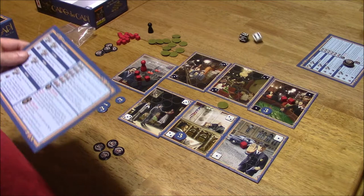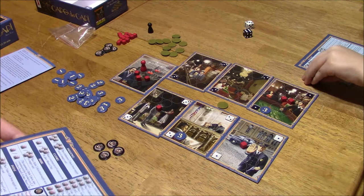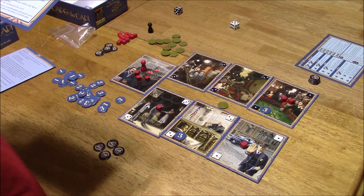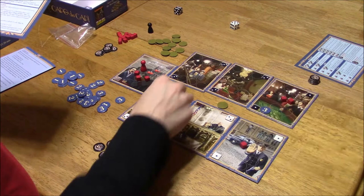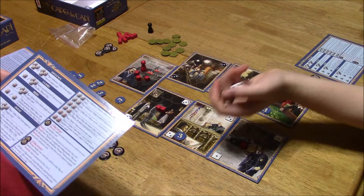Roll again — three and a six. That is place a value cube from the supply on the target card, so on the white three over here. Roll again — five and six. Place a value cube on any area card. Which one do you want to put it on? And if possible, flip an opponent's bribe token on that same card. Well, I don't have any bribe tokens, so that doesn't work.